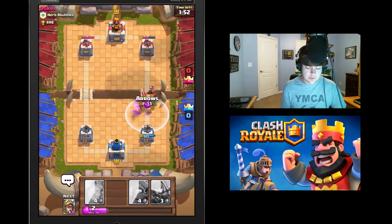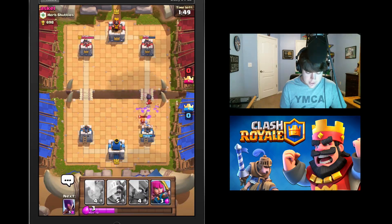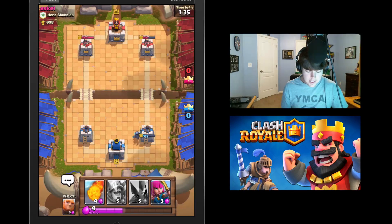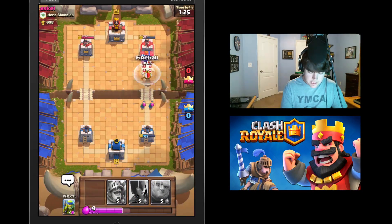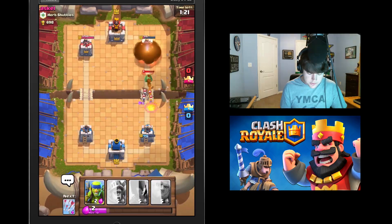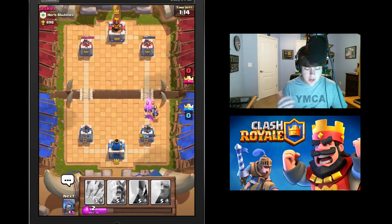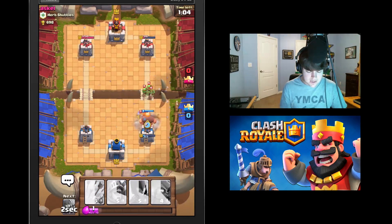I'll use some arrows to clear that out. The goal of this game is to eliminate the enemy's towers. I want to knock down their towers and he wants to knock down mine. I'm clicking, holding, and dragging cards onto the battlefield. I'll get a few DPS units out and bring my giant up to do some tower damage. You have three towers: two on the left and right, and a center tower. If you knock down one tower and they knock down zero, you win. If you knock down their middle tower before they knock yours, you win — that's the win condition.